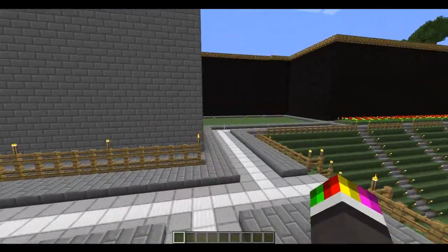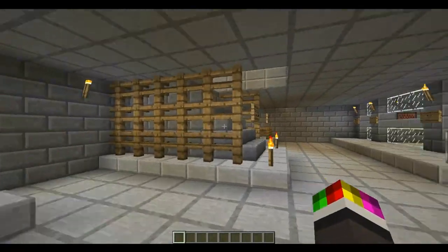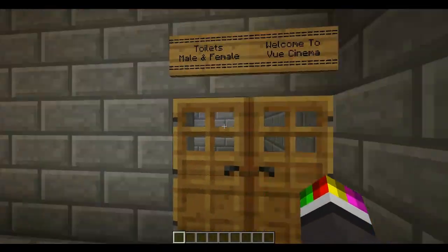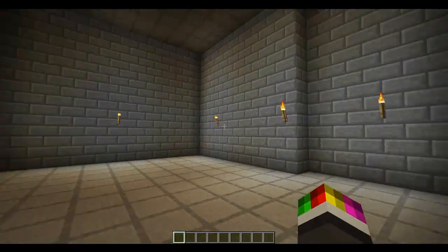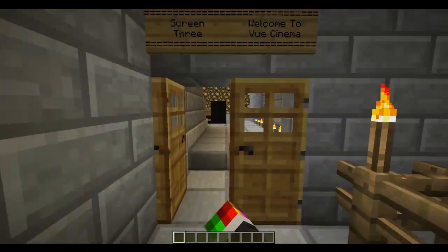First off, I'll show you the cinema - this is what I'm working on at the moment. Once it's all completed I'll show you another video of it. Basically upstairs there's the staff area and the toilets. This is what I'm working on at the moment - screen 4 - but screens 1, 2 and 3 have all been completed.